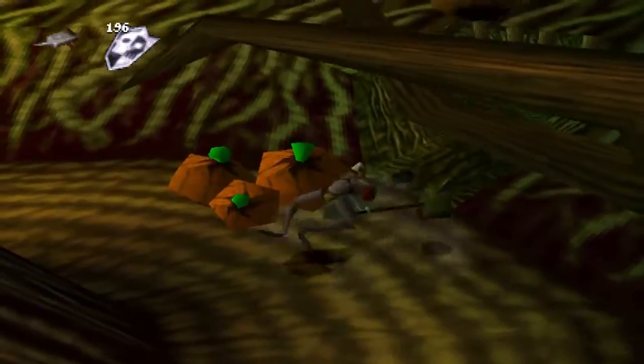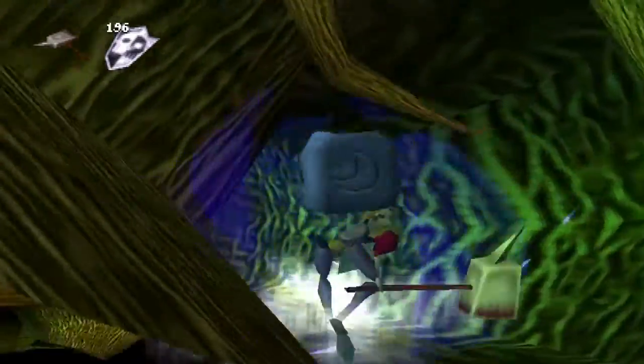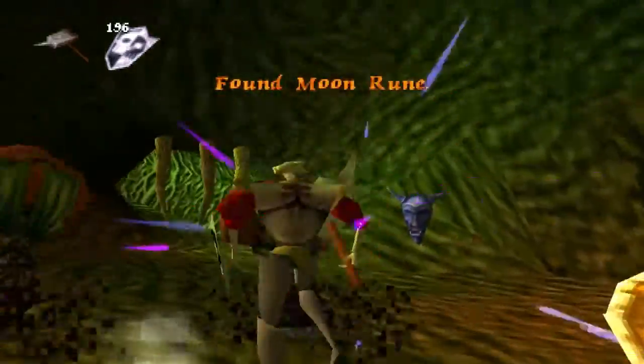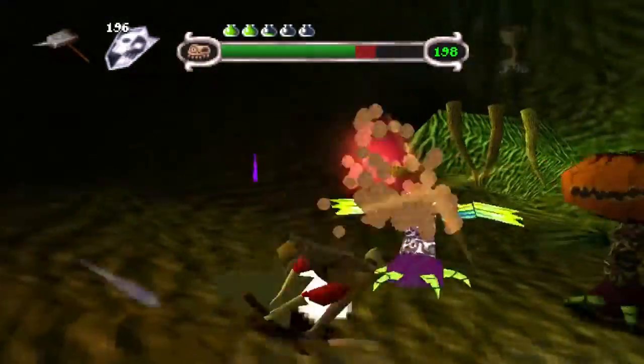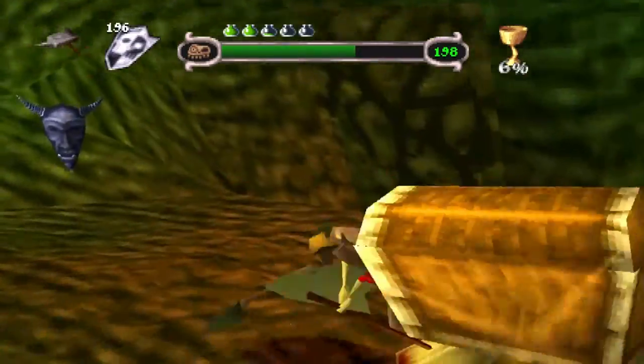It's two ways. Pretty much the only enemy you'll find here are pumpkins. I found a room. Look at these things.